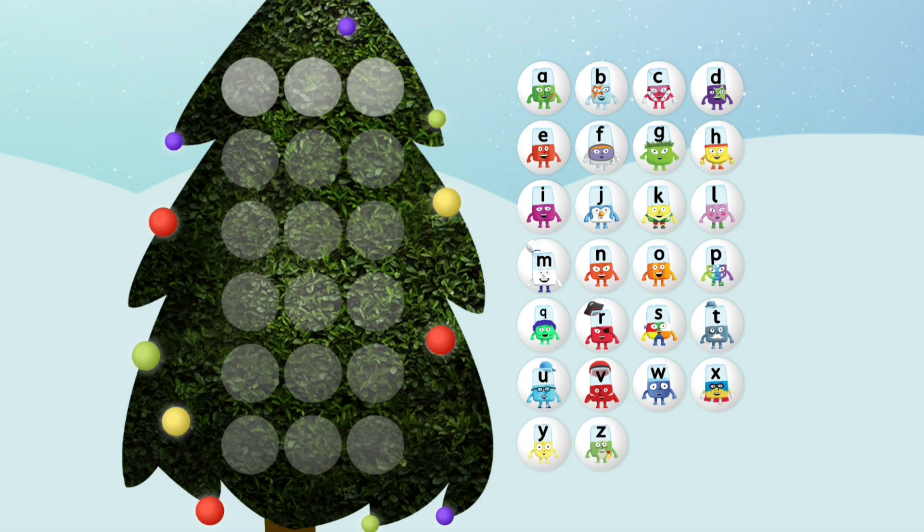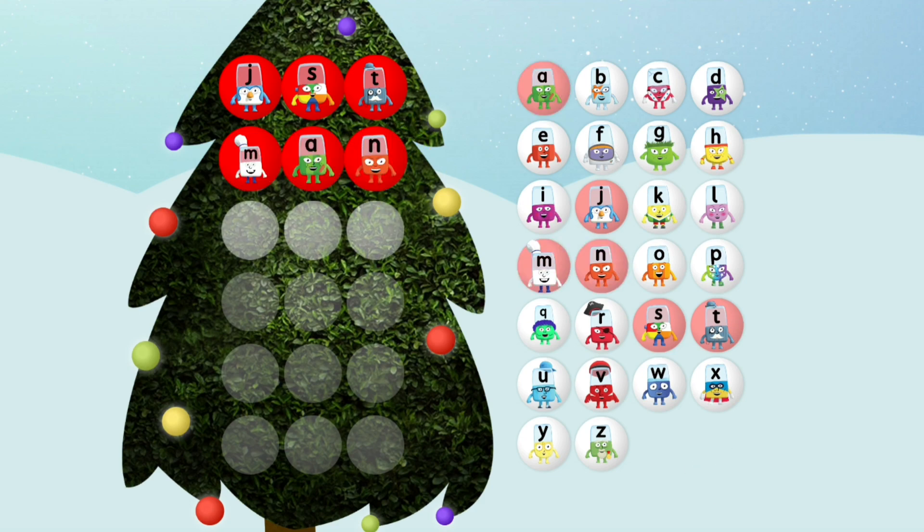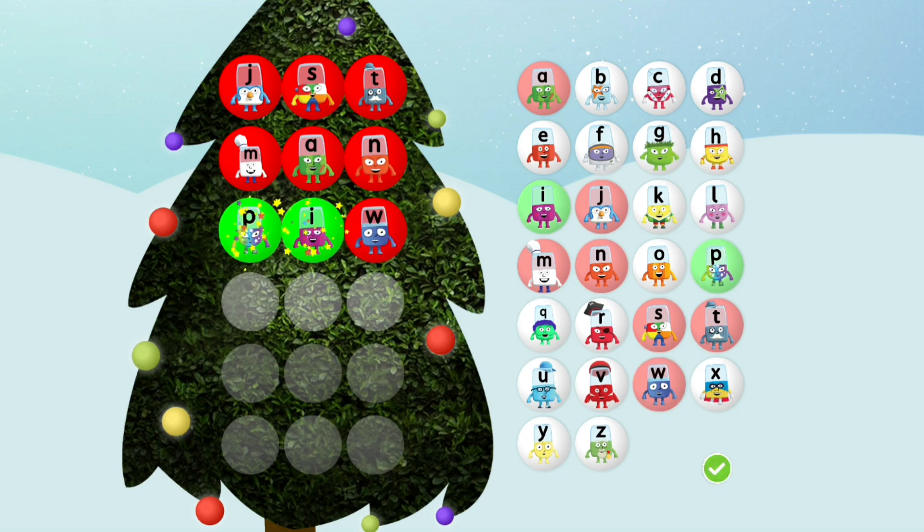Tap on an Alphablock and build some festive words. Oh, that's not quite right. Let's have another go. You've got five tries left. Have another go. You've got four tries left. Have another go. You've got three tries left.